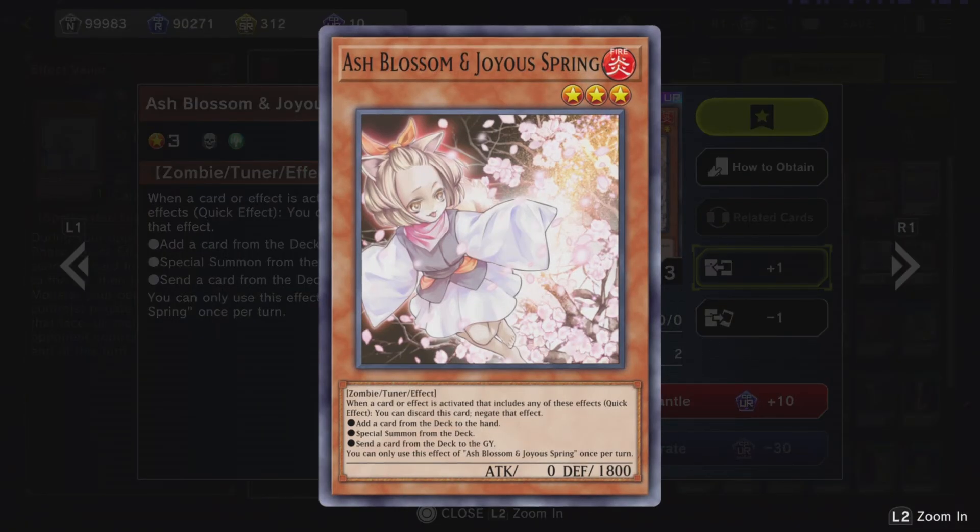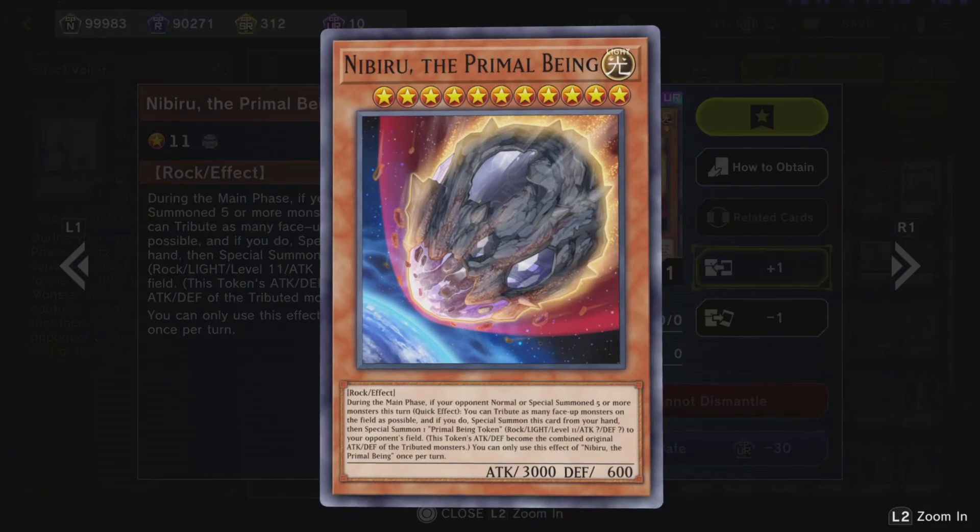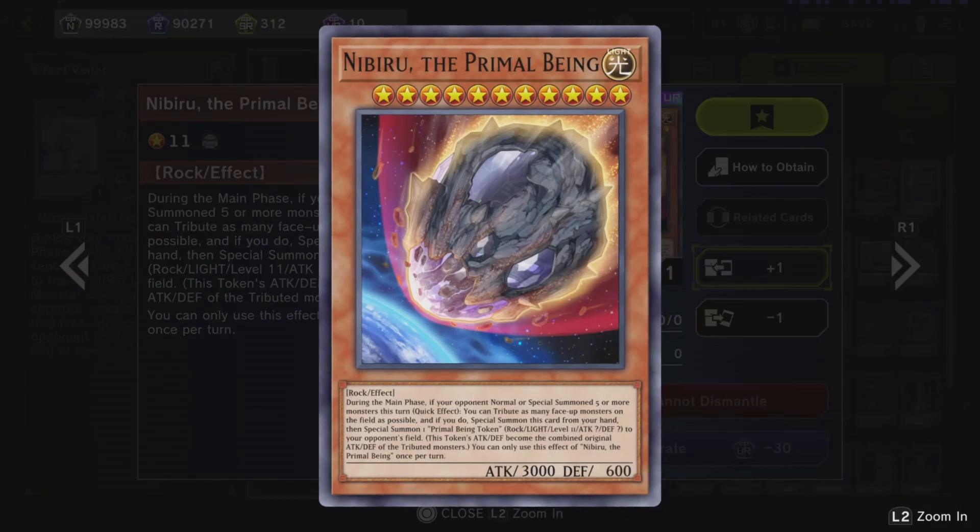Ash Blossom — what does Ash Blossom do? She stops Maxx C. So if I use Maxx C, you can just use Ash Blossom and I can't draw anymore. And even if you don't have Maxx C to worry about, Ash Blossom is still good because she stops searches. Say for instance your card is about to search for a dragon, spellcaster, warrior — it doesn't matter — or even if you have a magic card that searches for something, you throw out Ash Blossom and as long as it doesn't get stopped, it will just cancel that search, period. It's a very powerful card — it ends duels just like Maxx C.